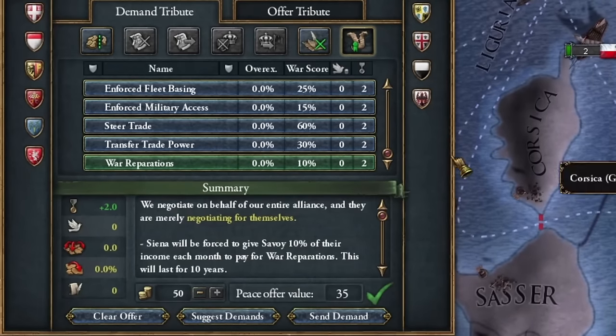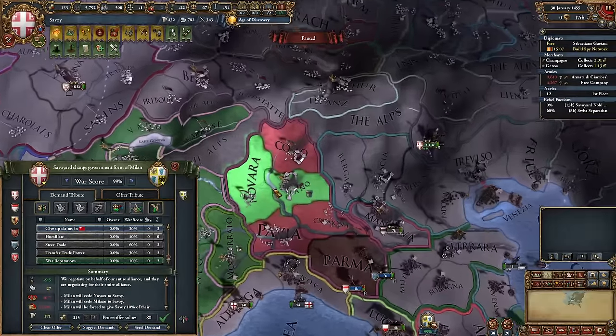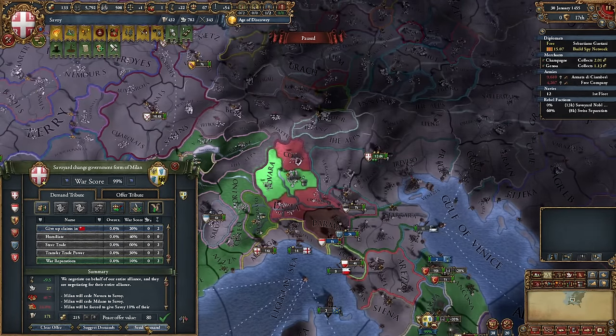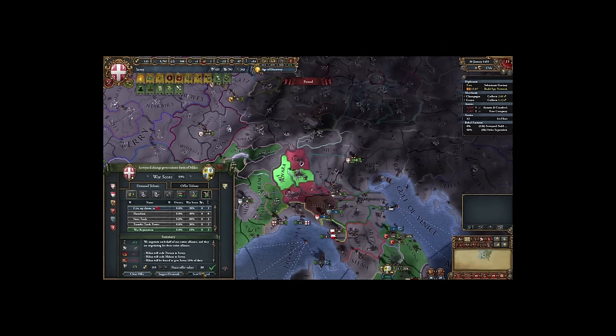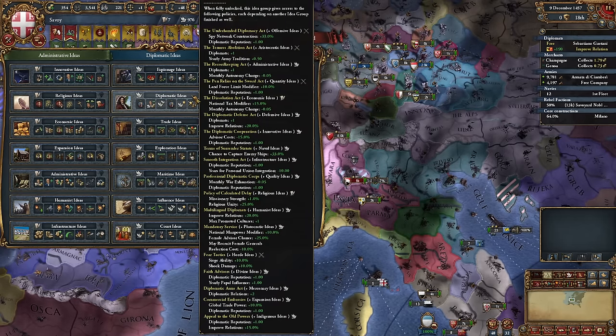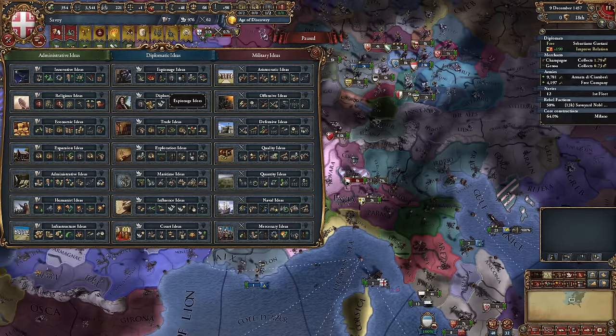I got investment funds from other war participants to develop my country and gain the province of Novara and Milan's capital. Unfortunately I didn't have enough resources to restore the monarchy there, despite my good intentions. I chose diplomatic ideas as my first policy choice, although espionage ideas were also a good alternative. My focus is on improving diplomacy.